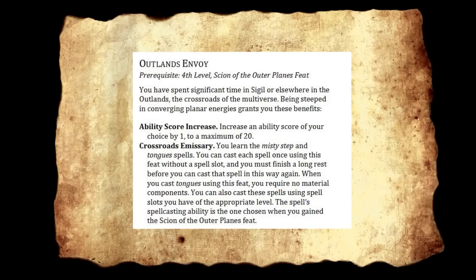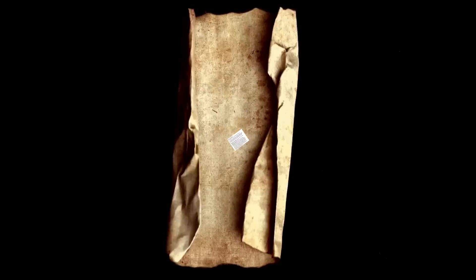We have Outlands Envoy, fourth level with the Scion of the Outer Plains feat. You've spent significant time in Sigil or elsewhere in the Outlands — the Crossroads of the Multiverse. It's a half feat of your choice. Crossroads Emissary: you learn the Misty Step and Tongues spells. You can cast each once using this feat without a spell slot, regaining that ability on a long rest. When casting Tongues this way, no material components are required. You can also cast them using appropriate spell slots. 5.5 is moving toward more powerful feats — feats are looking very unoptional at this point, and we've got feat trees happening.